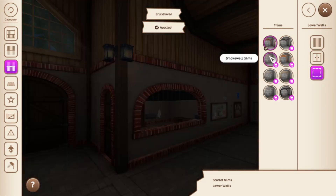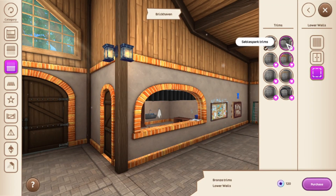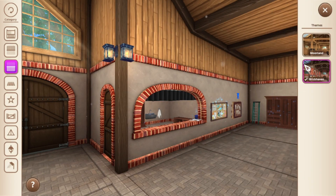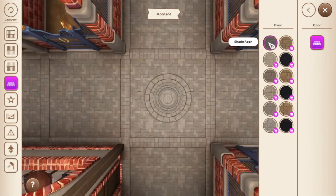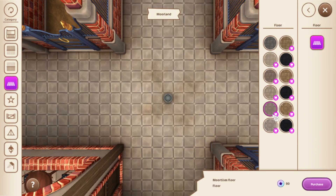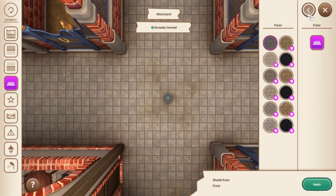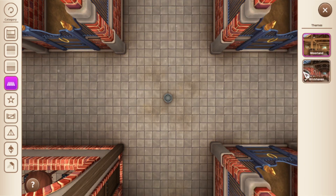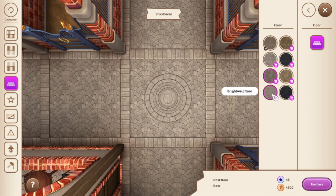For floors, Moorland only has a few options. Most of them are star coins, which I find unfair for new players. For Brickhaven, these are your floor options.